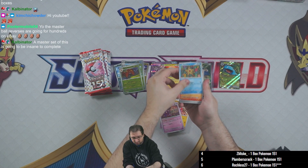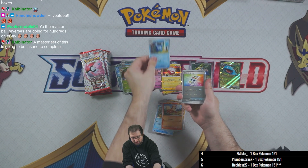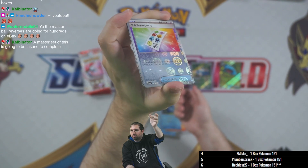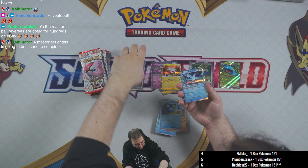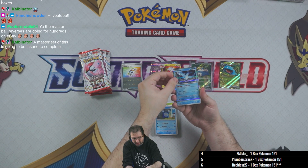Starmie, Growlithe, holo world — energy sticker — pokeball holo. I think that's the first trainer we've gotten in one of those. We have the Articuno as the holo rare.